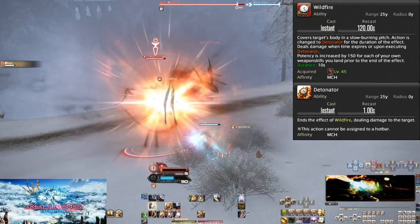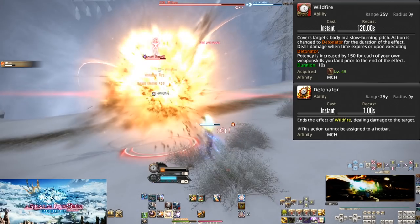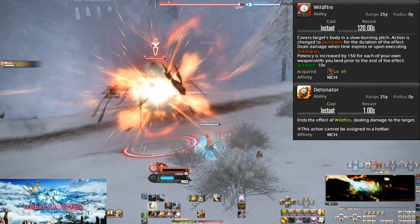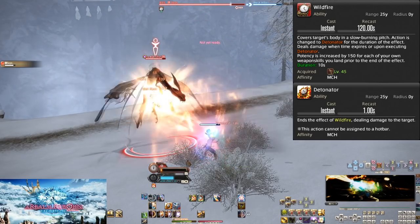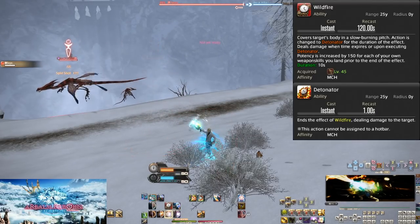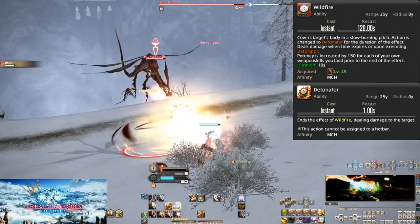To manage 6 GCDs under Wildfire: do whatever GCD you need first, then weave in Hyper Charge. Do your 5 Heat Blasts — after the first, weave in Wildfire and continue your spam. Don't forget to spend Gauss Rounds too. After the 5th Heat Blast, do a final two GCDs to get them under Wildfire, then go back to your normal flow. The only reason to use Detonation to prematurely end Wildfire is if the enemy is going to die or become immune — those are the only scenarios to warrant it.